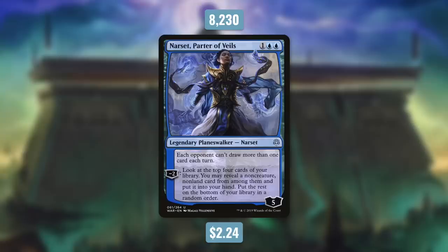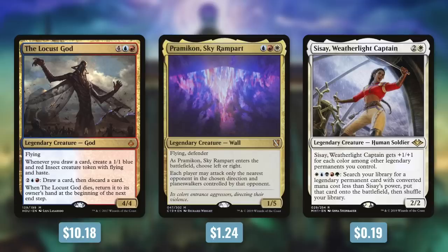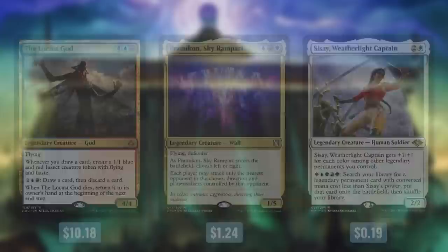The 6th most played new card from 2019 is Narset, Parter of Veils, currently $2.24 and seeing play in over 8,230 decks. She's a Planeswalker that starts at 5 loyalty for 1 Blue Blue, with a static effect that says each opponent can't draw more than one card each turn. She also has a -2: look at the top 4 cards of your library and put a non-creature, non-land card into your hand. The static effect is the main reason people play her — in a Locust God deck running lots of wheels, you still draw 7 cards but each opponent only draws 1, essentially making them discard their entire hand for nothing. She also fits in control decks like Praetor's Grasp and Super Friends decks like Sisay, Weatherlight Captain.